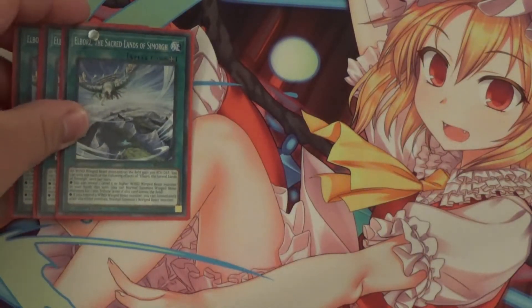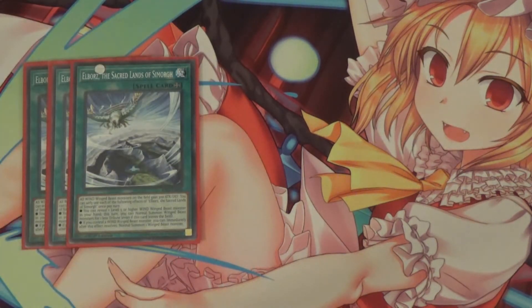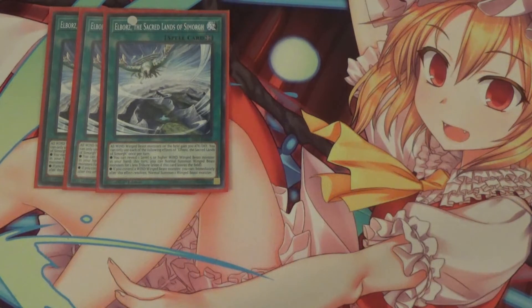Moving on to the spells. I run three Elboros, the Sacred Lands of Simorph. All Winged Beast monsters on the field gain ATK during an attack. It has two effects: first, you can reveal one level five or higher Winged Beast monster in your hand, and this turn you can Normal Summon one Winged Beast monster for one less tribute. And if you control a Wind Winged Beast monster, you can immediately after this effect resolves Normal Summon one Winged Beast monster. So it's a double summon for your Simorphs and Nerval.